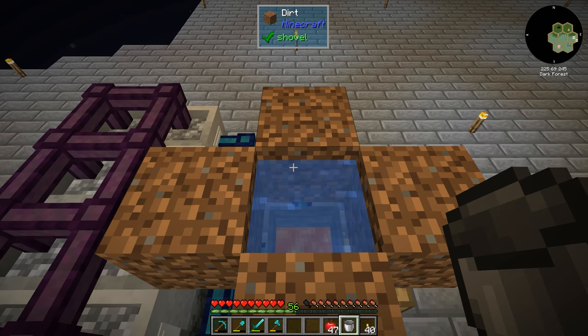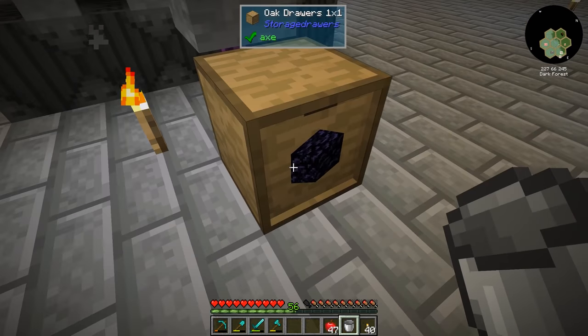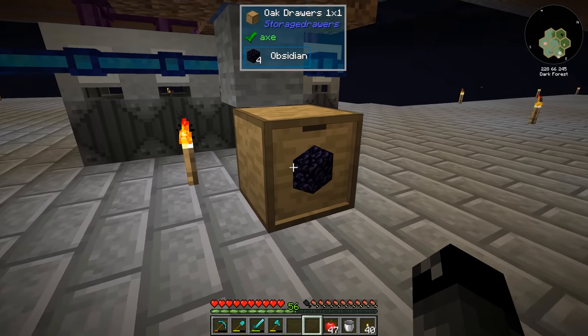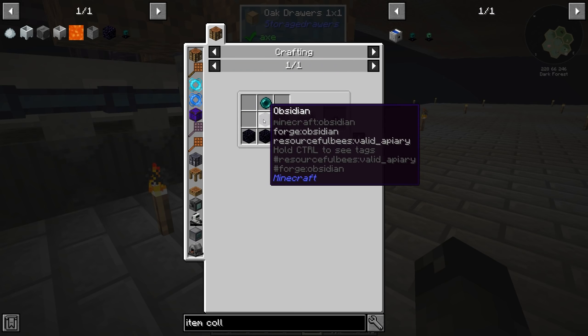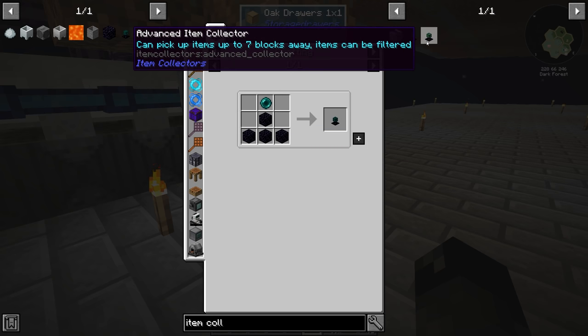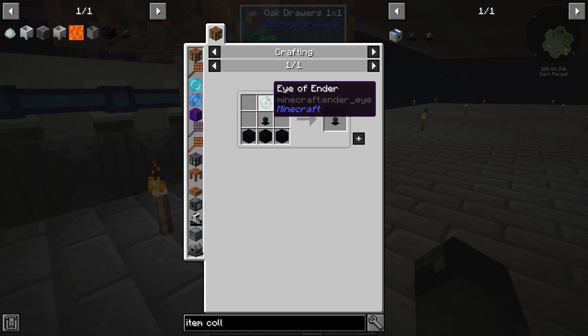Here we go — we put water on top of this. It should turn that into obsidian, and I think it did. We have four obsidians, so that went pretty quickly. We've got enough obsidian now to make one item collector. We have enderpearl and then four of these obsidian to make one basic item collector. If we want to get the advanced one, that's three more obsidian and then we need an eye of ender, which we can make no problem.